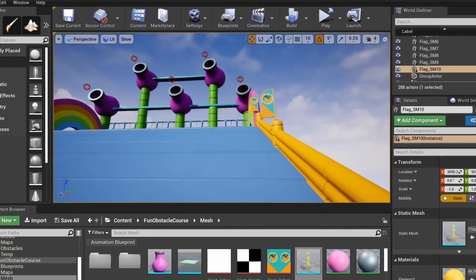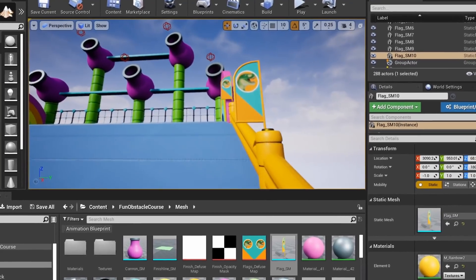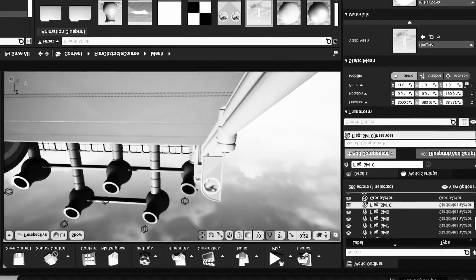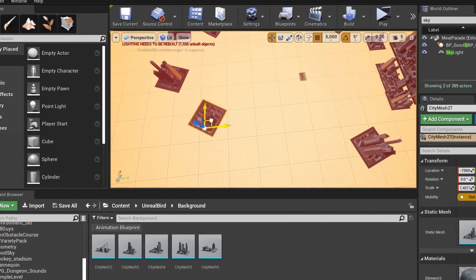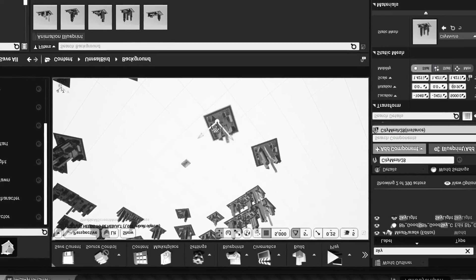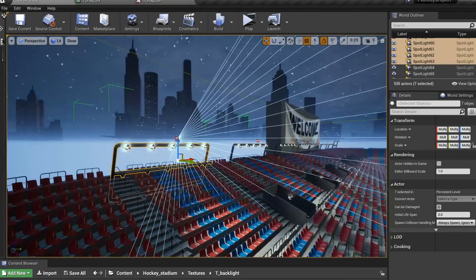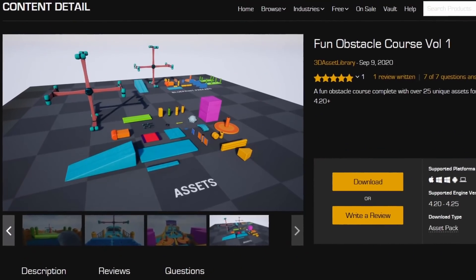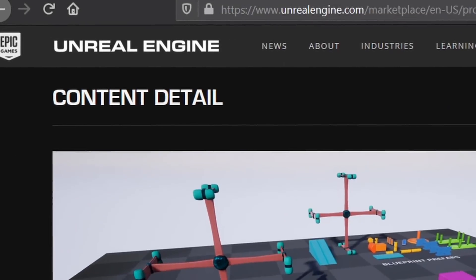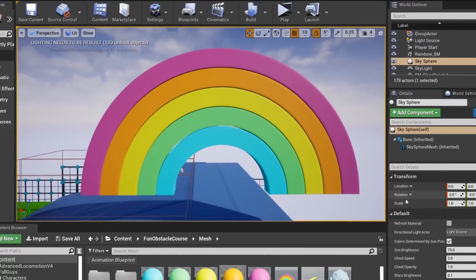After that I've added some little details like flagpoles, stadium seating, some background, set up some lighting, and now it's an official Dynos tournament. Some of the models were taken from Unreal Engine Marketplace, and some are made by me.